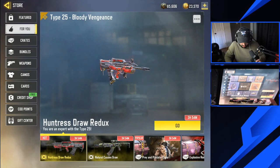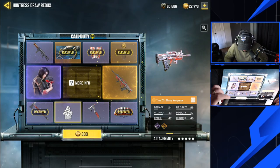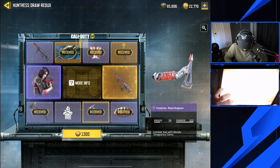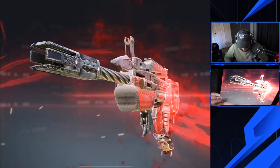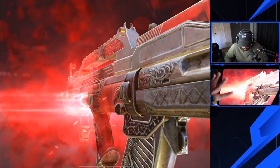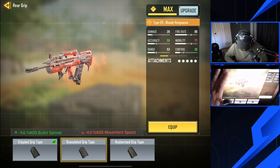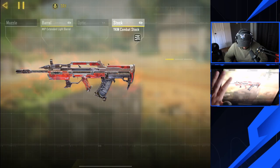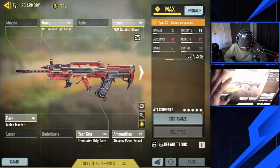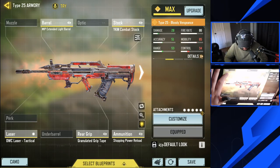All right, Huntress Draw Redux right here — we already did a couple spins, but looks like I did not want to spend the money to get anything else. Imagine we got it early, that would have been crazy. I kind of forgot that the Combat X existed. Here we go — the Bloody Vengeance, fortunately returned right on time for us. Noah made a video about whether or not you should use Stopping Power; I don't know what he said, but the answer is yes, you should use Stopping Power. The only reason not to is if you don't know how to control your recoil.